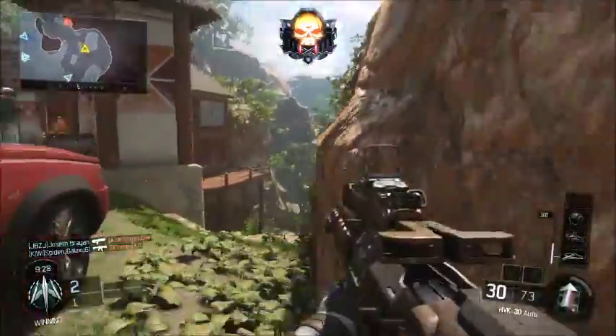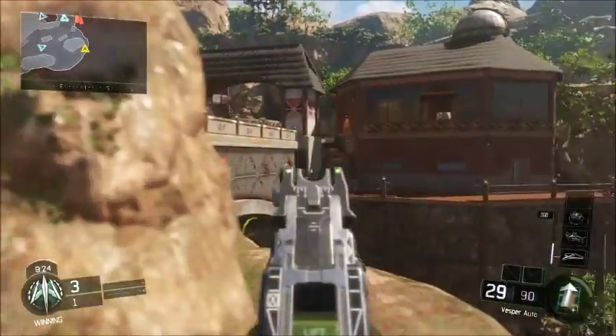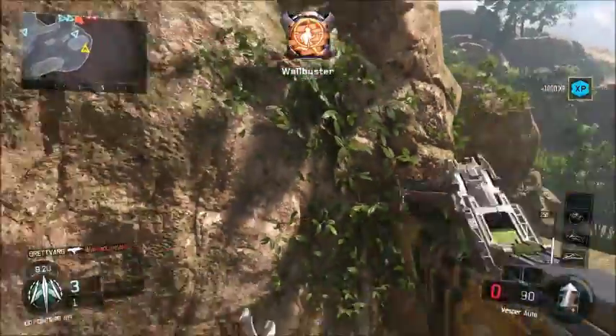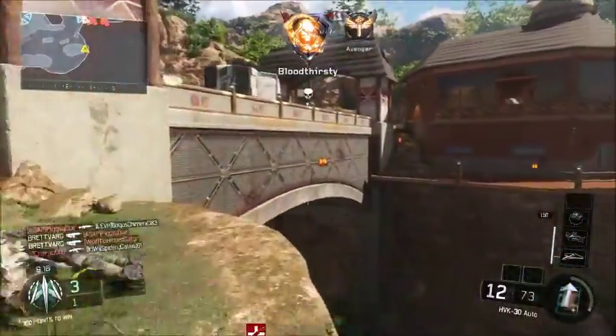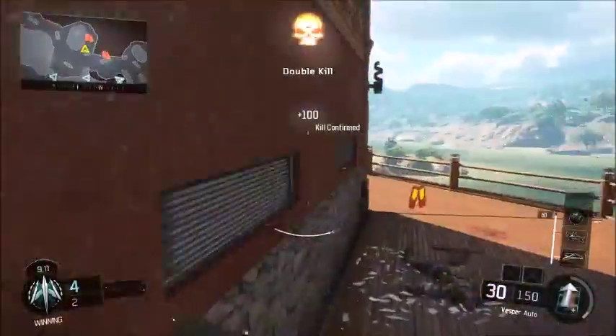I hate short maps with long sightlines — there's no cover and it's like, pray you don't get shot while running to the other side. This map I don't like either because past the building to my left there's really nothing, no cover. So I'm playing it back because I know people are gonna come at me. I pick up a Vesper, which helps me out.